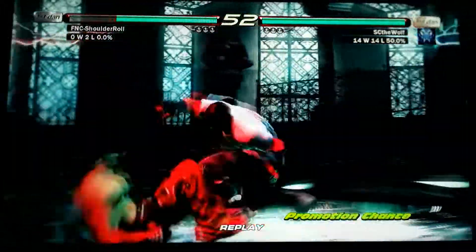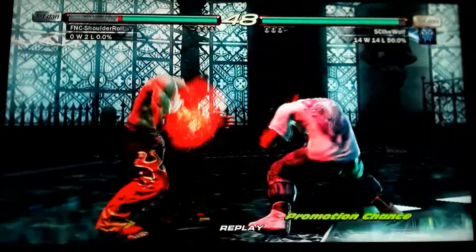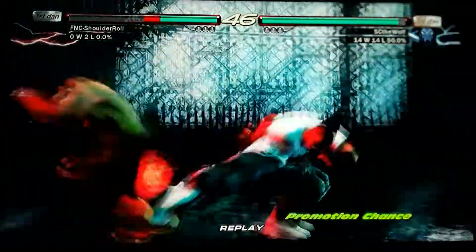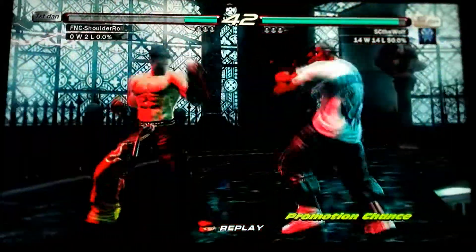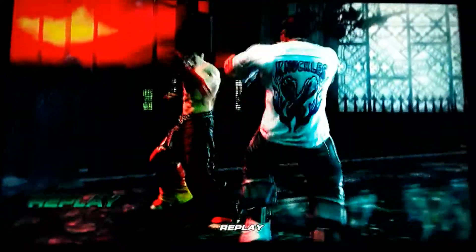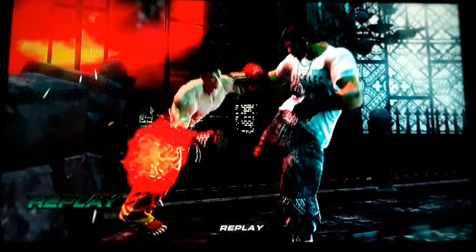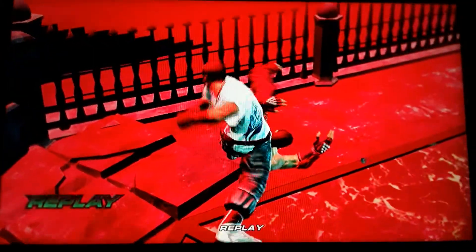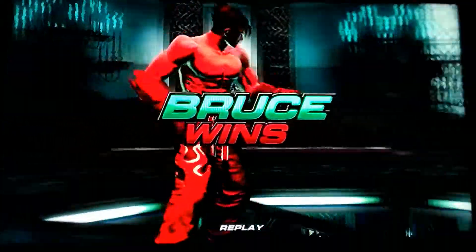Classic Bruce combo. The battle stage is Gargoyle's Perch, with Bruce the Nightmare Impact Irvin versus Jin Kazama of the Fatal Lightning. The round goes to Bruce wearing the Knuckles jersey. Tekken 6 had some iconic customizations.